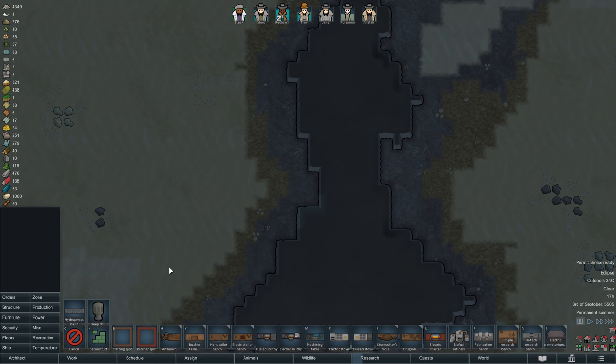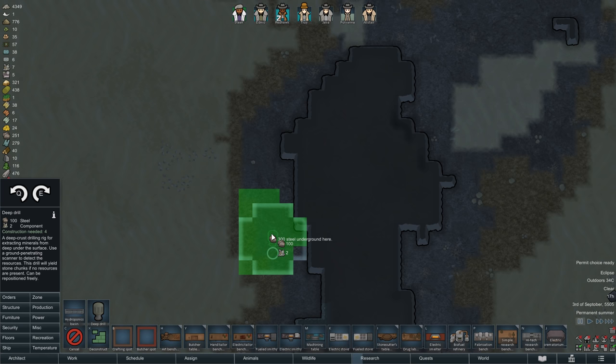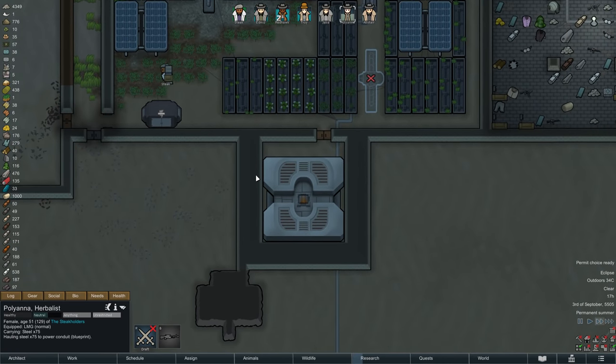In the meantime, we can start another small project — we are finally constructing a deep drill. We have already detected several underground mineral deposits, and at the moment our most pressing need is of course steel. This underground vein here should last us quite some time.